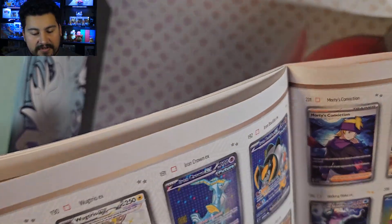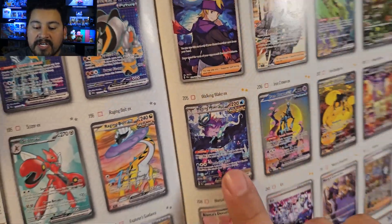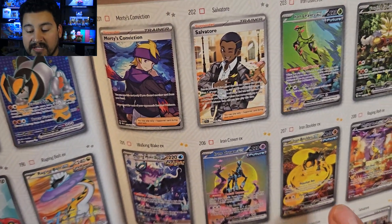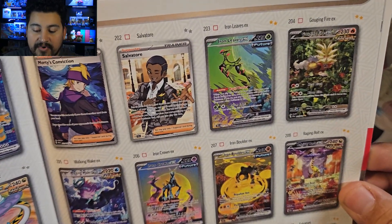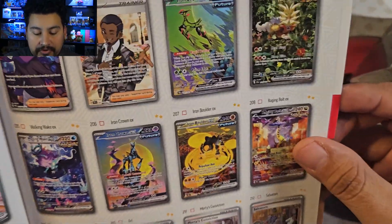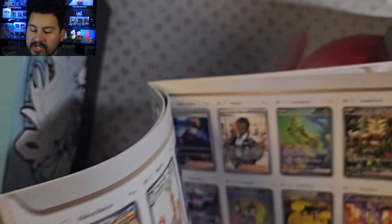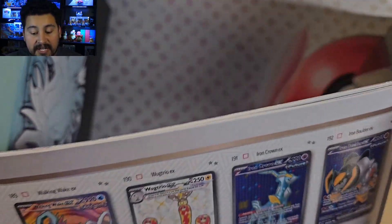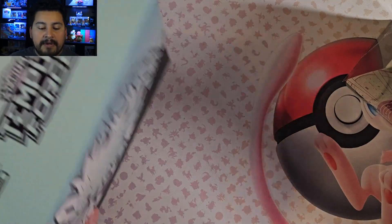For the special Illustration Rares, Walking Wake is pretty cool. Iron Growth, Iron Boulder, Iron Leaves — not really much of a fan of those, they're okay. Raging Bolt looks pretty cool. We have Morty's Conviction, Ariel's nice. Honestly there's not much I'm really after in the set — well, like the Gengar Full Arts, just because it's Gengar. That one shouldn't be too expensive.